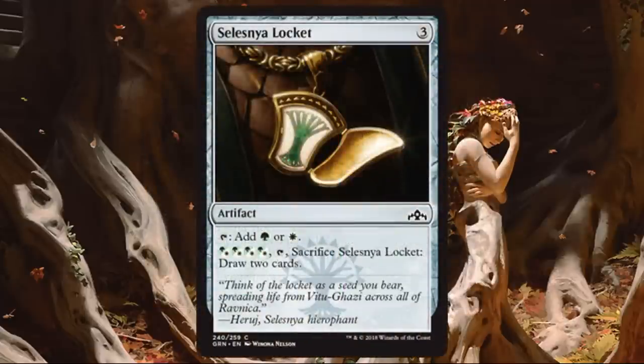Time for the one artifact — Selesnya Locket. We've talked about these all week. They're a little better if you're trying to splash one of the other colors, but still good in a straight Selesnya deck. It gives you a little ramp, helps smooth out your color, and my favorite part: when you don't need it anymore, pay four, sacrifice, it replaces itself — go a card deeper. Nothing wrong with that.